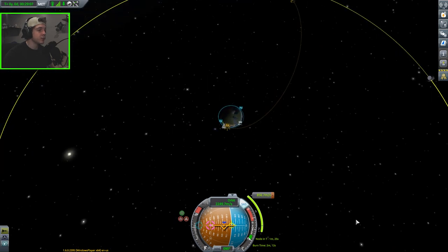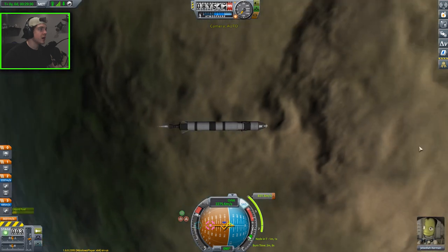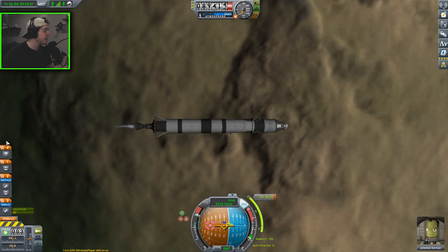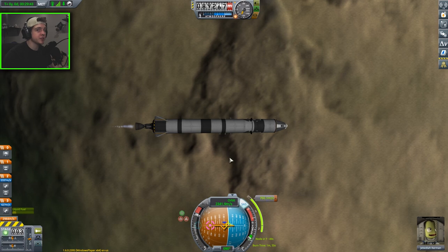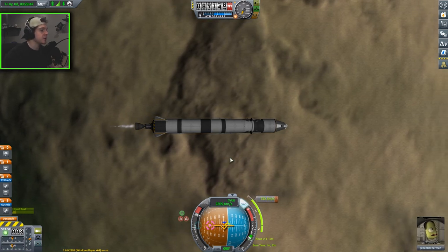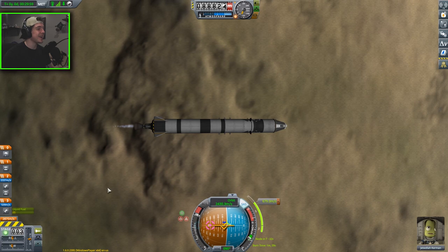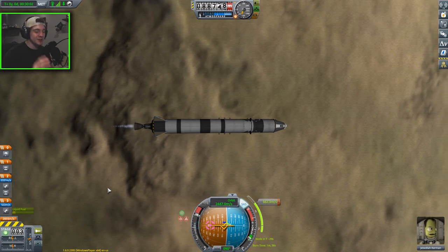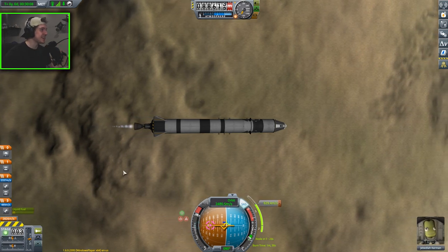We're going to burn about one minute and six seconds toward our maneuver node. Since we have a stage separation within this burn, we need to make sure we're out of the map view when we do that — you cannot use the stage action group while you're in the map. I just remembered I told myself to change the thrust limiter back and I didn't — it's still at 20%. It's not a big deal. Like I always say, it'll be all right, we'll figure it out.